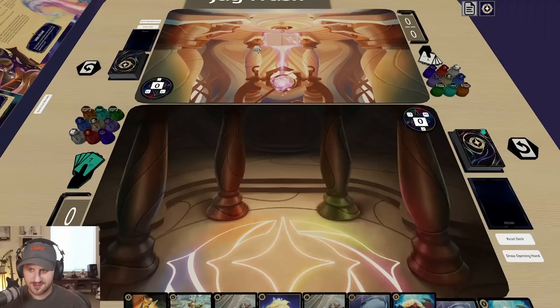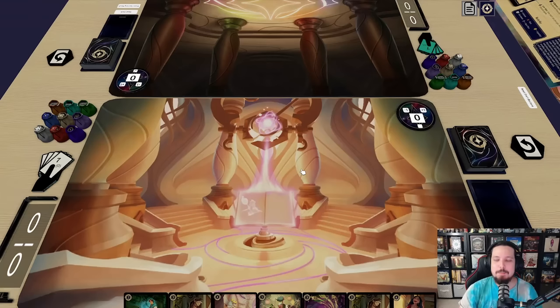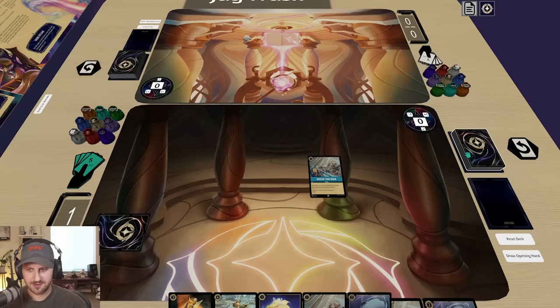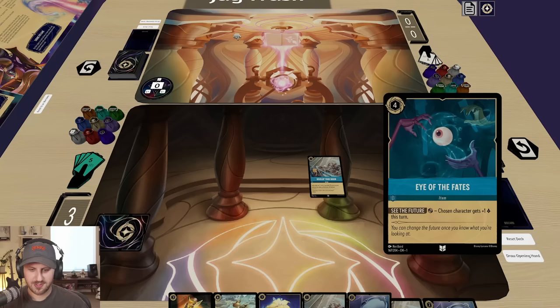I shuffled the cards into my deck before I drew but we're gonna pretend I didn't do that. I'm going to ink Tamatoa and play Develop Your Brain. Kind of neither option is what I want if I'm being honest with myself, but I'll take this one.